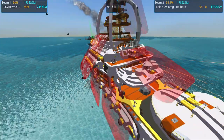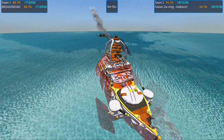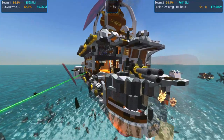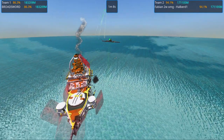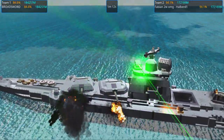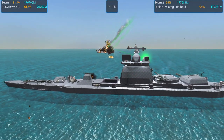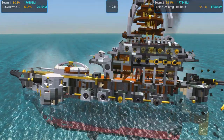My AI seems to be — what should we say — a little bit retarded right now. What is it doing? Come on, start turning. The broadsword is down to 87%. And why is it escaping the enemy? The broadsword is set up to be able to fight at close distance as well. And Fabian's 2v-oh-my-god Halibird is still at 94%. The broadsword is down to 80%.